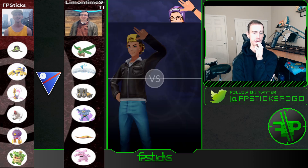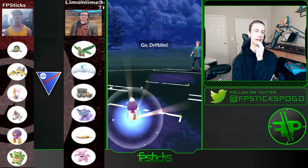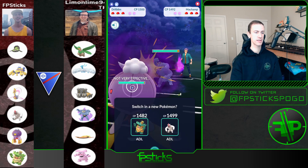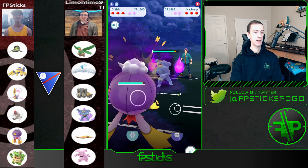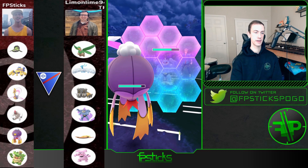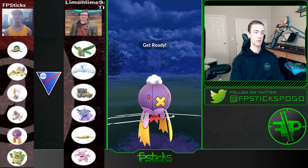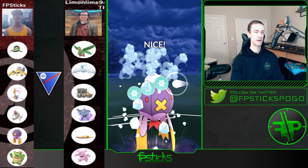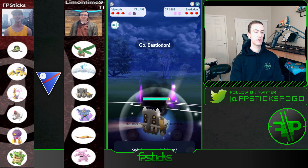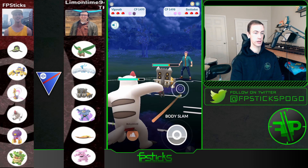I'm going to go with the Driftblim lead and just see what happens — obviously Bastiodon would be the worst thing I could see; everything else I have some play against. This Machamp lead is actually kind of scary because Rock Slide is going to hit for so much damage, and Vigoroth doesn't want to see Machamp either. I obviously need to shield this. I'm building up to Shadow Ball but I'm throwing Icy Winds here — Machamp is pretty glassy especially Shadow Machamp. It's not enough to take it out — really nice no-shield on his part.